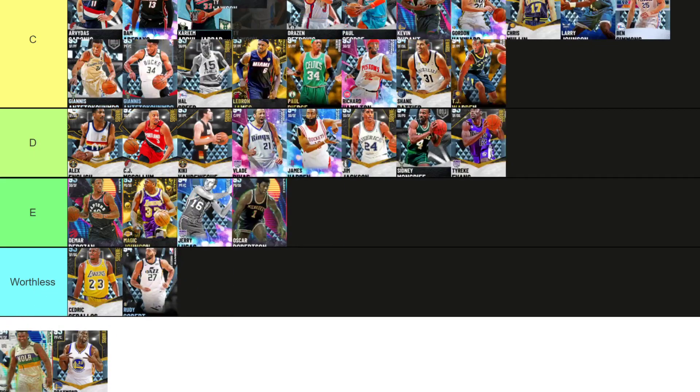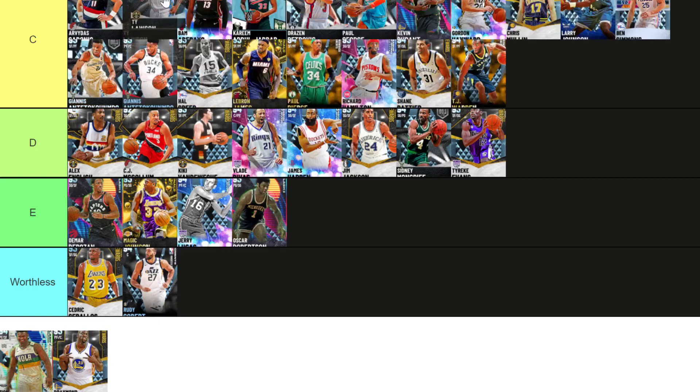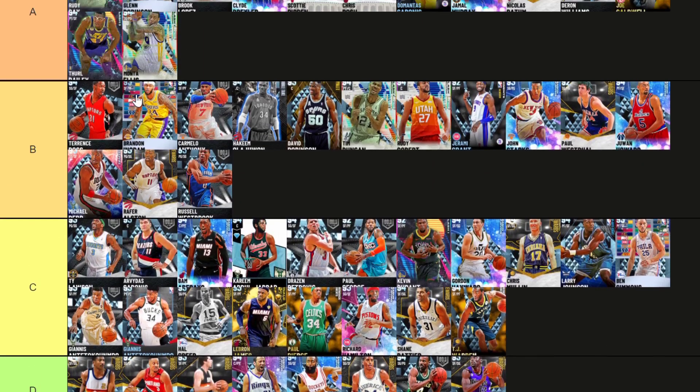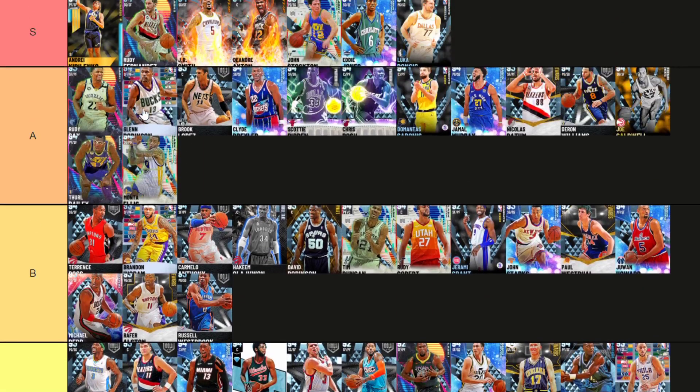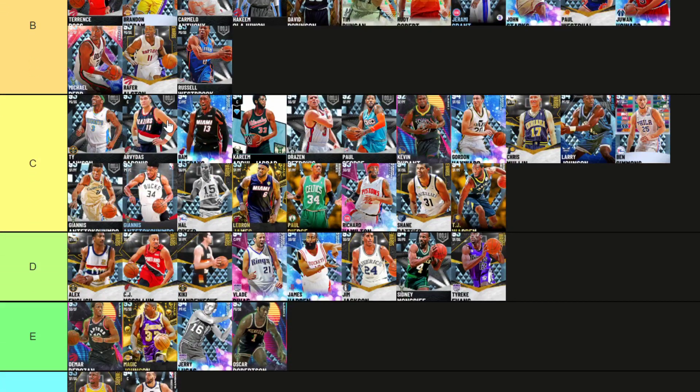Ty Lawson — he's either upper C or low B. C, I don't like him. I don't like this card a lot. He's like Moe Williams slash Dino — a clown point guard. But for some reason it doesn't feel as good for me. And he's like under 6 foot tall.